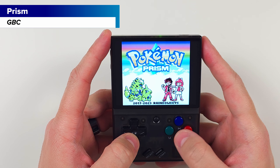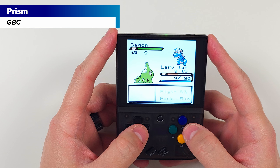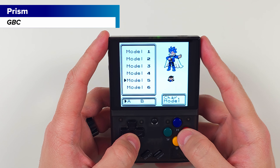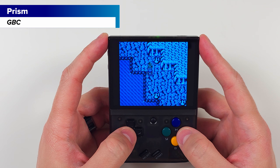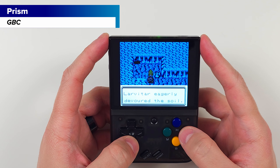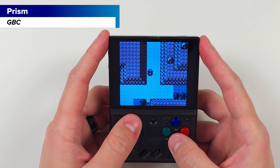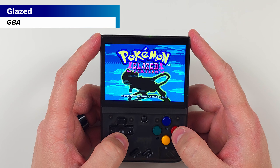Now we have Pokemon Prism. This ROM hack uses Pokemon Crystal and it's a whole new region called Naljo with new mechanics. There are 253 Pokemon, you can customize your trainer, Larvitar is your starter, and you can also play as your Pokemon, which is interesting. You can explore new regions and earn up to 20 different badges. As an added bonus, this game also has retro achievements.